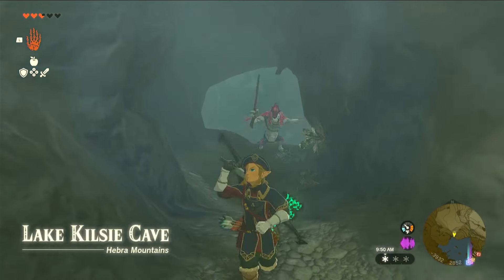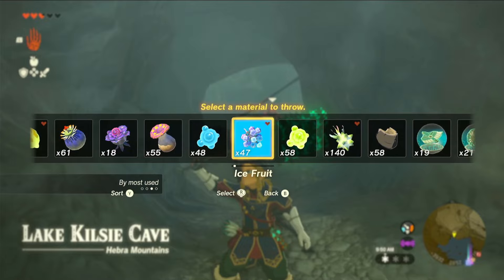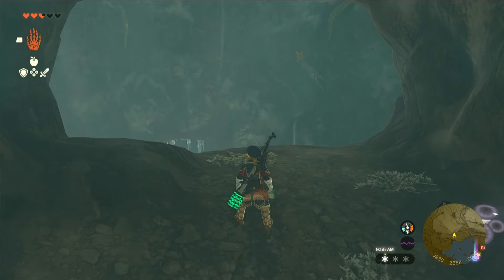Head over to the Kilsi cave near Heber Mountains. The easiest way to get there is going to the sky view tower at Rossbro Pass, using the tower and paragliding down to the location.